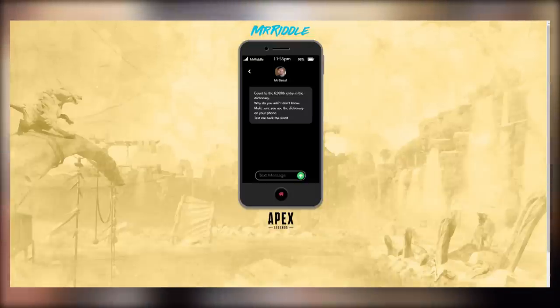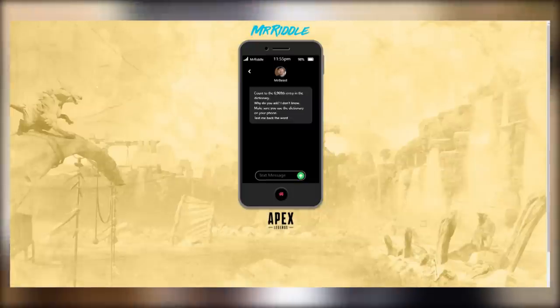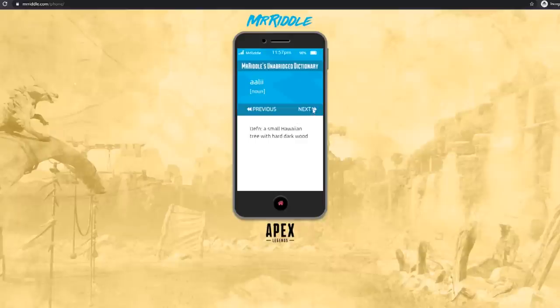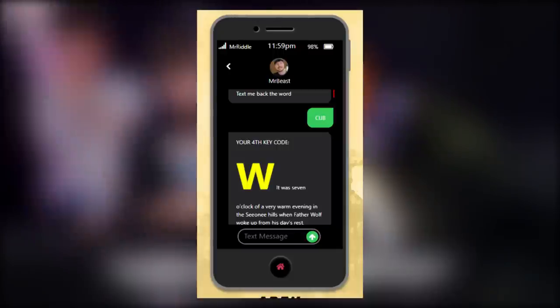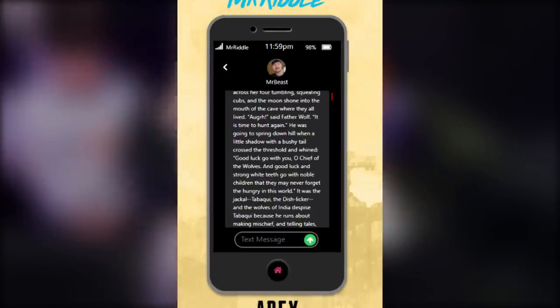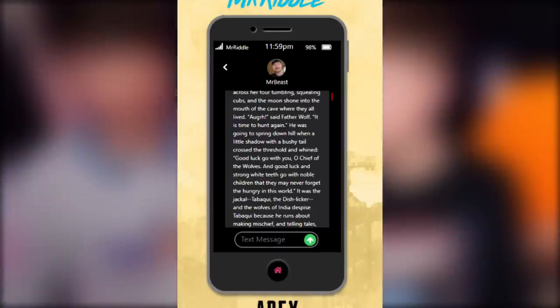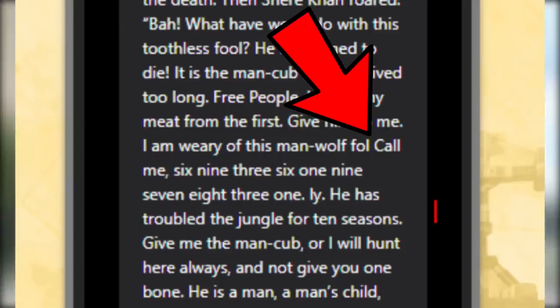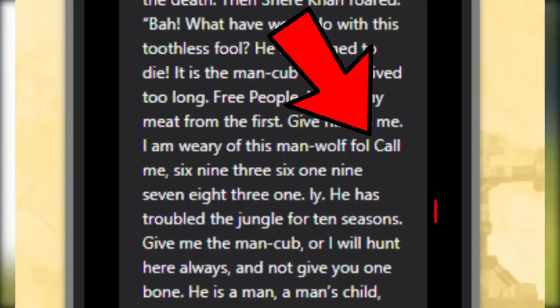You'll see that you got a text from Jimmy saying you need to find the 6,969th word in the new dictionary app on your phone — meaning people actually had to go through 6,000 pages of this dictionary to find the word. The word is in all caps: C-U-B. You text that to Jimmy and it will bring you to step 12. He will then text you back your fourth yellow letter and a novel — a very long insert of text from the Jungle Book. Hidden in the text is a message that says: call me, 693-619-7831. If you call this, it leads you to step 13.